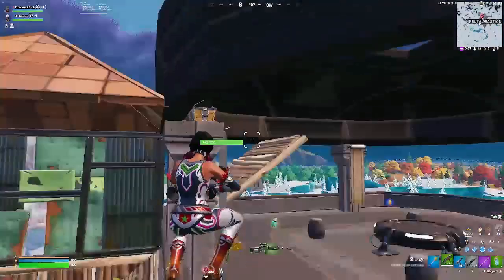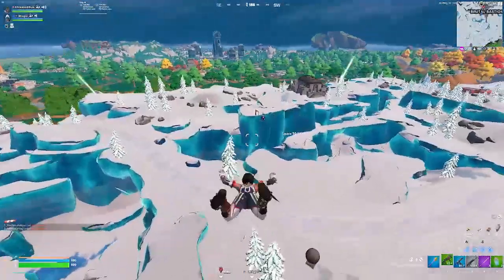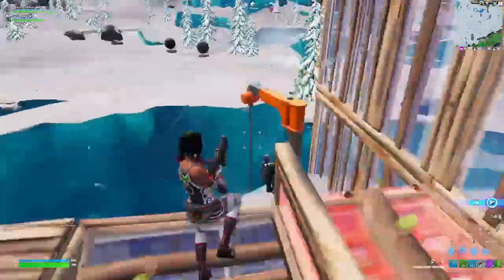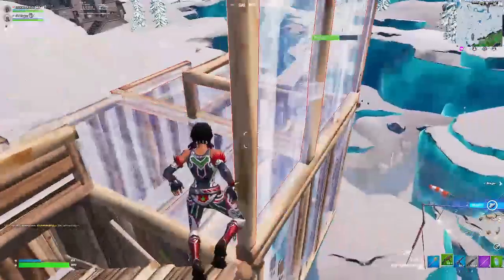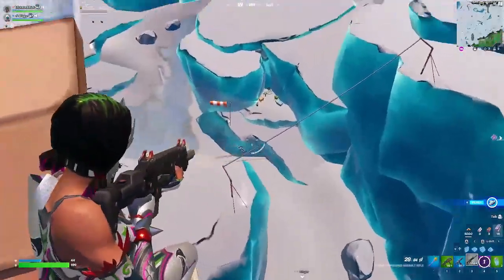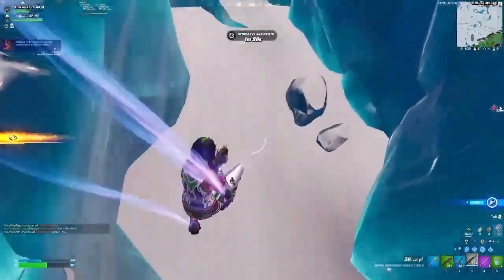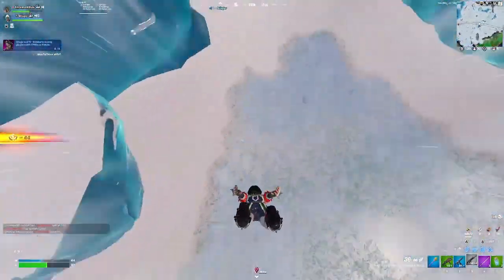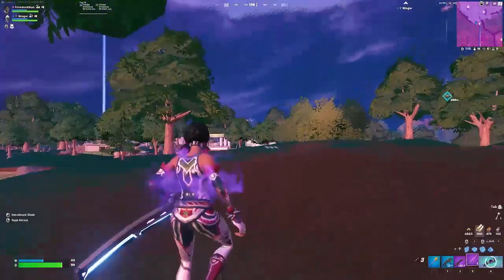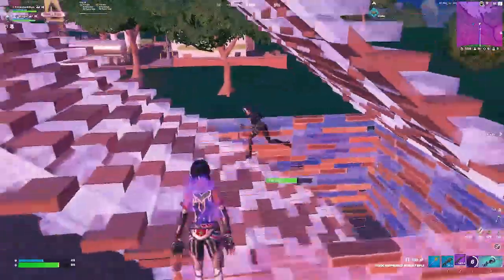He's hiding behind a log pile like a wimp, throwing things like a minion. He's building, he's popping a mini and he's dead. He's playing high ground and he's leaving. Oh my god, I need the chat out of the way — he's pushing, he's pushing. Oh no way.